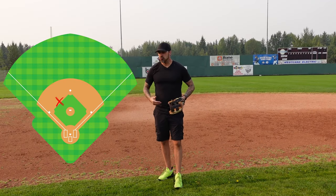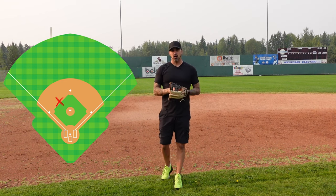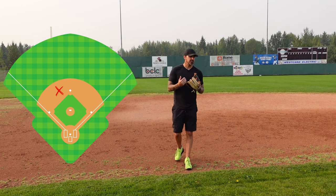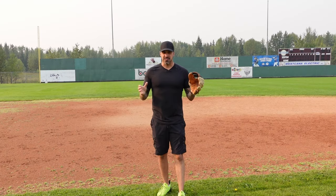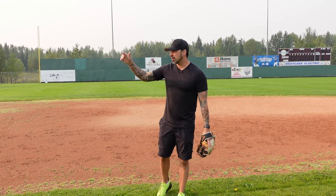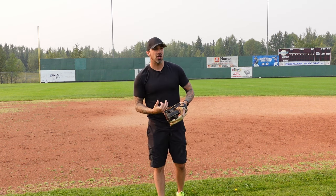If the bases are loaded, there are a few different ways we can play this as a shortstop depending on what your coach wants to do and how important that run is. One way is to play in and go for the double play from home to first. Or we can have the corners play in, and as shortstop and second baseman we get back into double play depth and roll it up the middle. Again, this is up to the coach, but if that run is super important it's better to get one out at home rather than try for two up the middle, only get one, and have that run score.